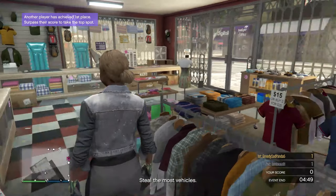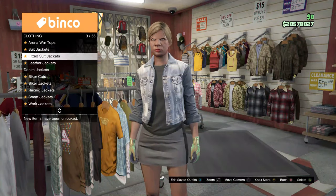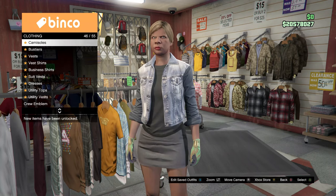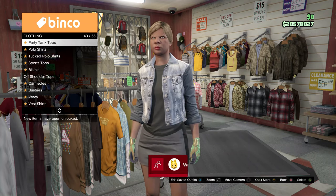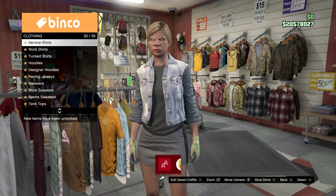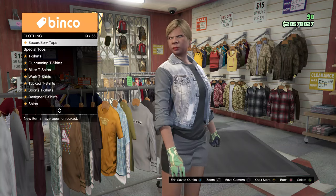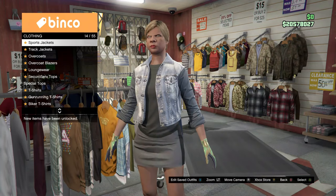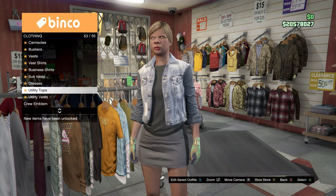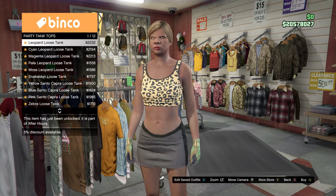When you're done saving it, go to Tops, scroll down, and go to Party Tank Tops. Purchase the Leopard tank top — the first Leopard one right there. Go to Party Tank Tops and buy the Leopard.